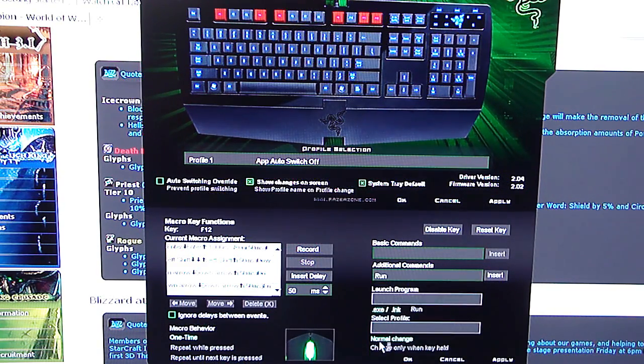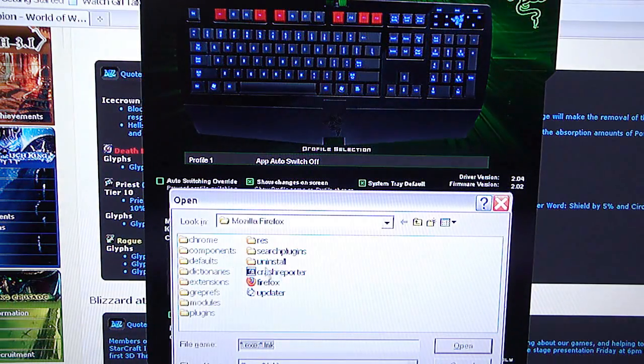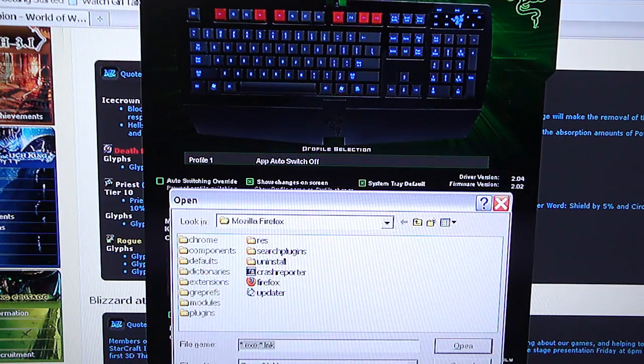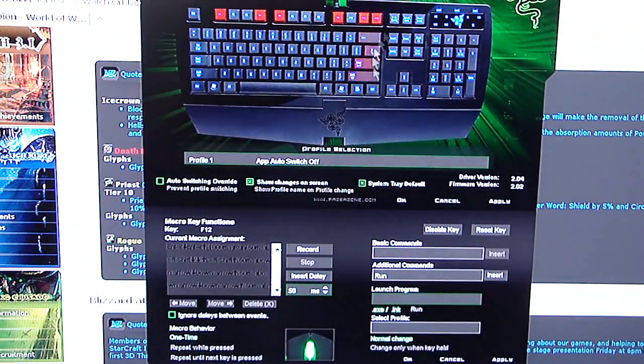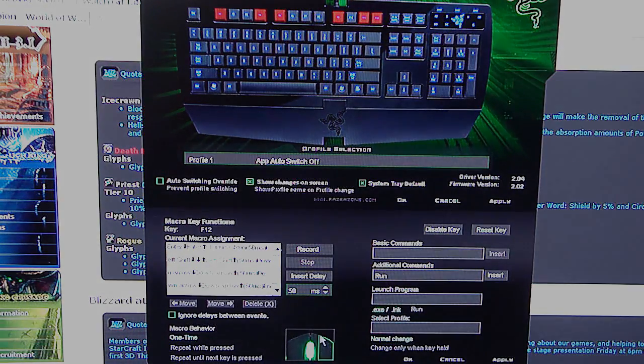I use the Run command, so I can open the Run program and type the program I want. You could also make it launch programs by going straight to the folder where the executable is — just make one button launch a program. But personally, I like doing these macros to launch multiple programs at once. You can also use your mouse buttons and port them directly into the macro.